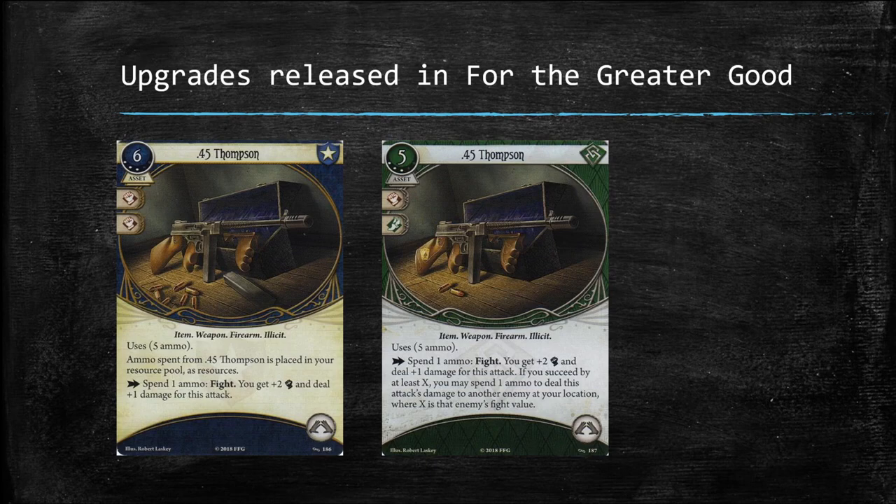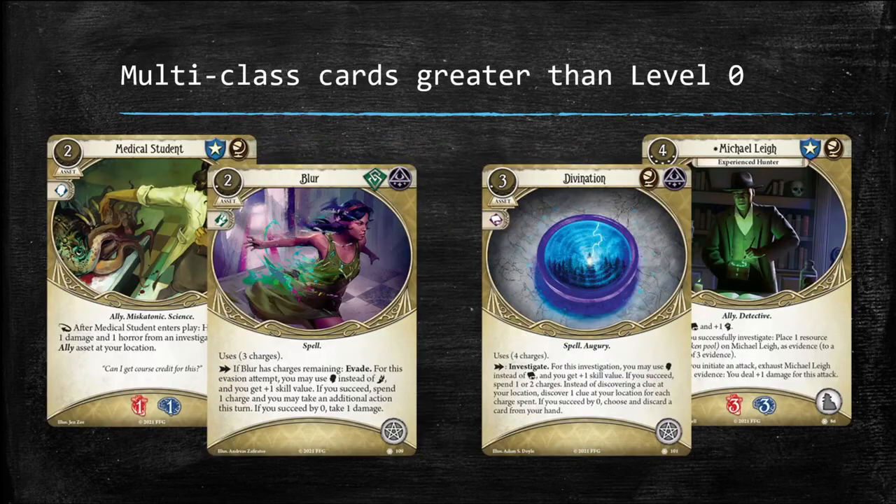There were no multi-class cards greater than level zero included in the Circle Undone cycle. The Edge of the Earth Investigator Expansion is expected to contain many multi-class cards, including Medical Student (a Guardian and Seeker asset), Michael Leigh (a level 5 Guardian and Seeker asset), Divination (a level 1 Seeker and Mystic asset), and Blur (a level 1 Rogue and Mystic asset). Unlike the Circle Undone cycle, the Edge of the Earth Investigator Expansion will contain multi-class cards with a level greater than zero.